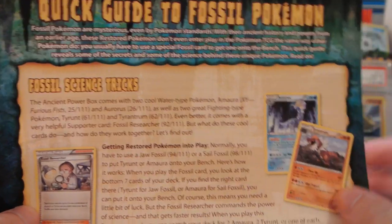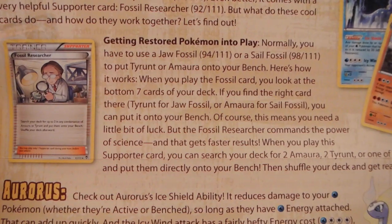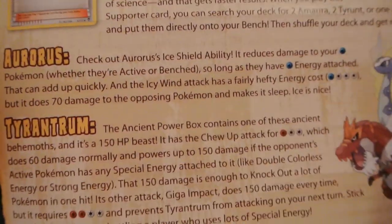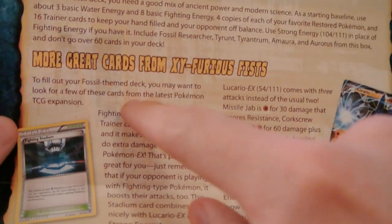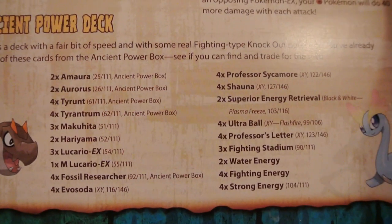Let's go ahead and open this up and take a look first at this little leaflet they've included. It's double sided. This first side has a quick guide to fossil Pokemon, talking about Aurorus and Tyrantrum, as well as getting them into play with Fossil Researcher, and then Aurorus's ability and attack. There's some other Pokemon in there, talking about maybe putting some fighting Pokemon in if you're going to make a fossil deck, and then more great cards from X and Y — Lucario, Fighting Stadium — and it actually gives you a deck list that you can pause and use if you really want to.